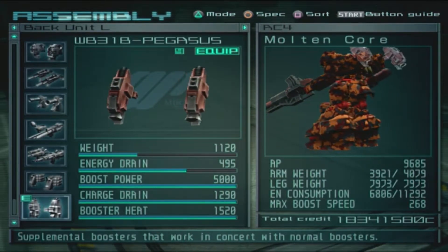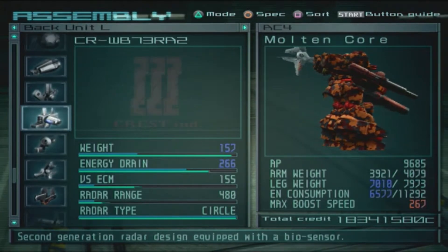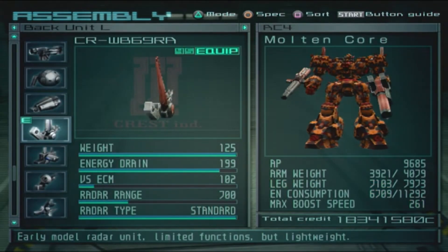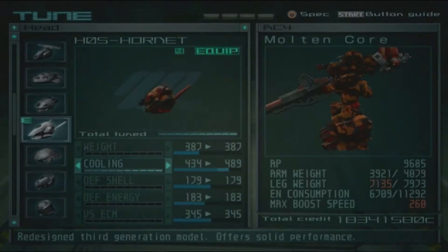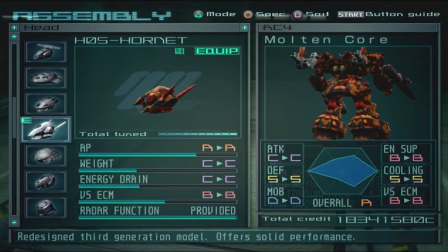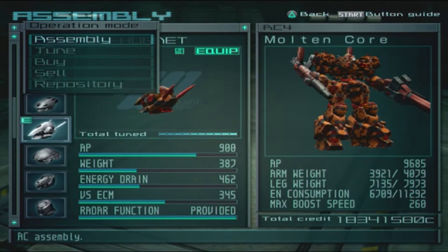1100 weight and 495 energy drain. How about... I got an idea. And then I go there — and those are my wings then. I can also tune my head to get rid of the weight and get more cooling. Is that better? I mean my mobility is still ranked D — it is a heavyweight one but I think this can work.